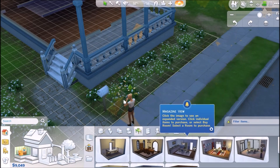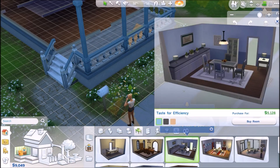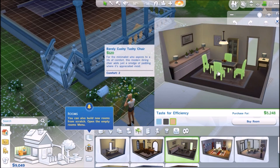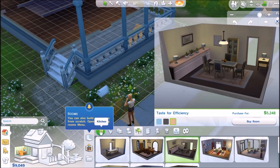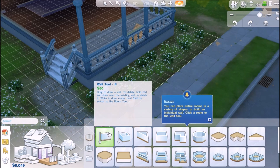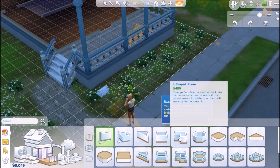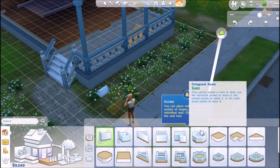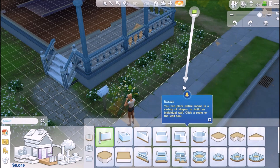Click the image to see an expanded version, and then click individual items to purchase or select by the room. Oh wow, this is so neat! You can just buy individual items. You can also build new rooms from scratch. You can place entire rooms in a variety of shapes or build an individual wall — click a wall, click a room or wall tool.